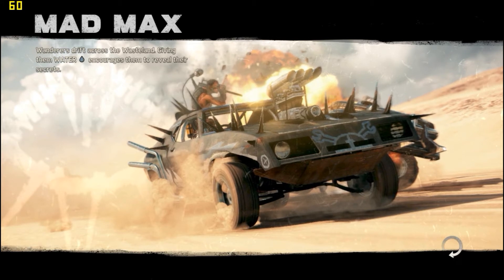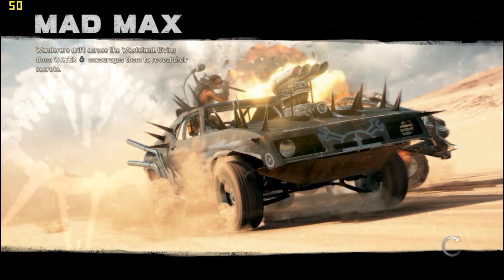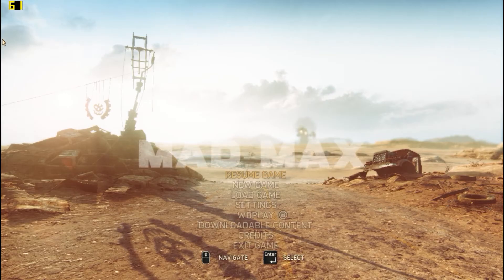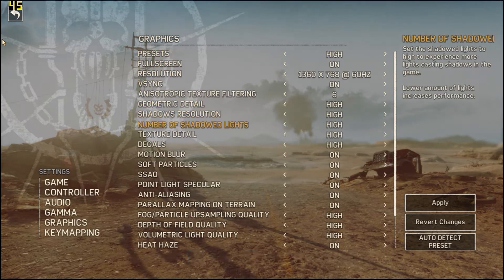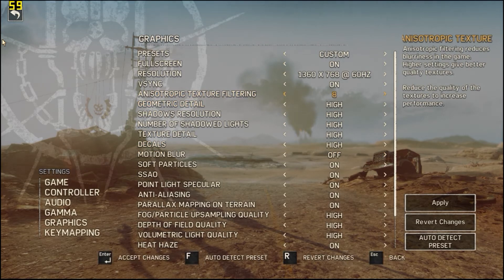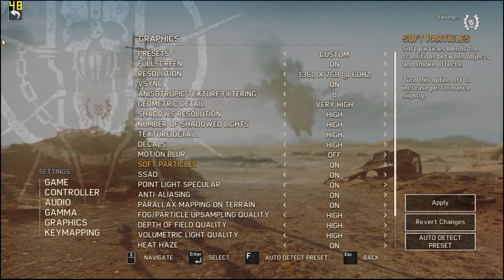We're gonna play at high and then I'm gonna go for custom settings — bump the high parts a little bit higher. I'm going to turn motion blur off, turn texture up a little bit, go for very high geometric detail, and that's all. Let's see how these settings perform.